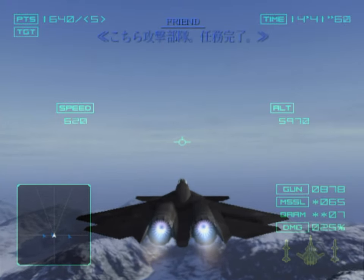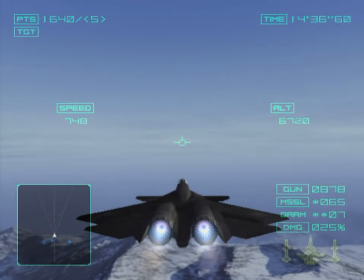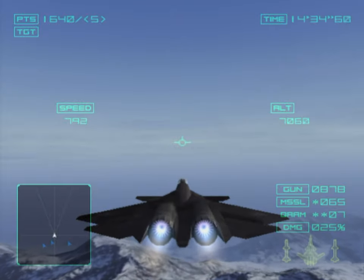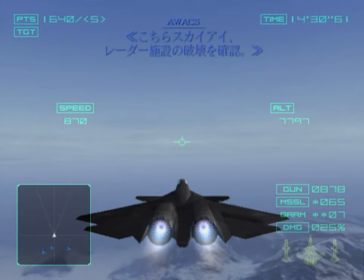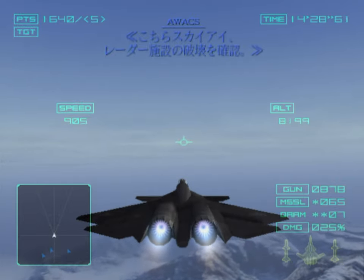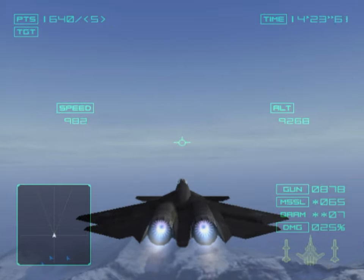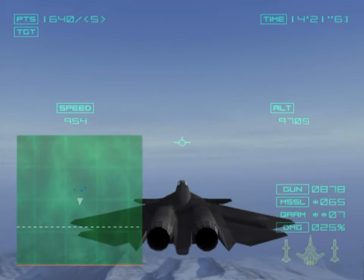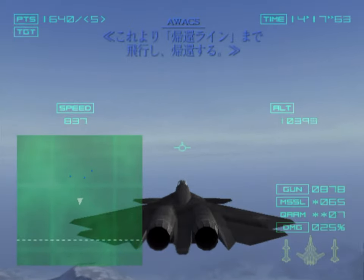Fighter Squadron here. Mission accomplished. Sky-Eye here — radar facilities confirmed destroyed. All aircraft take Vector 180 south. Use the return line on the map to exit the combat area and return to base.